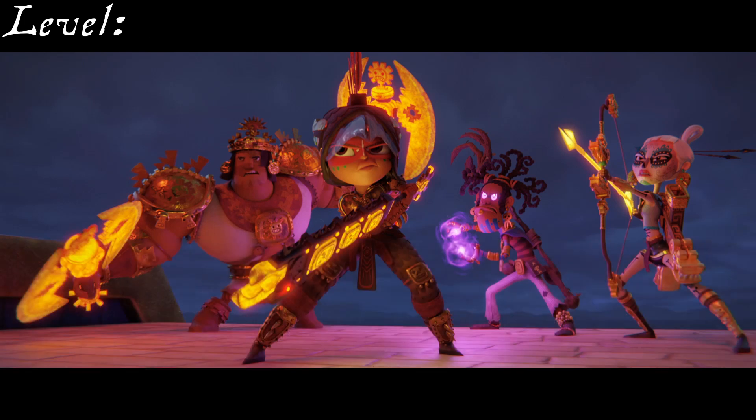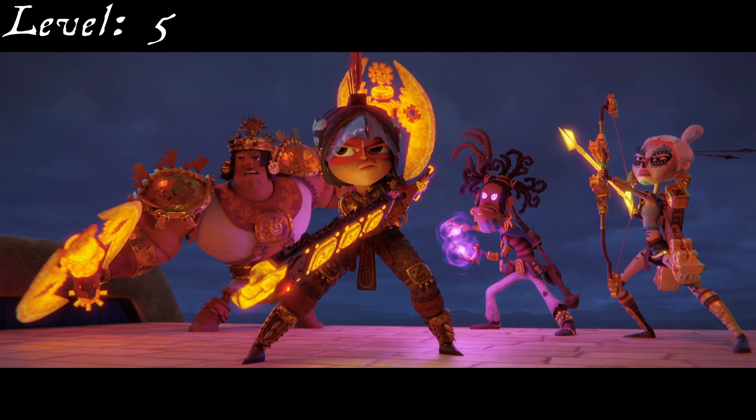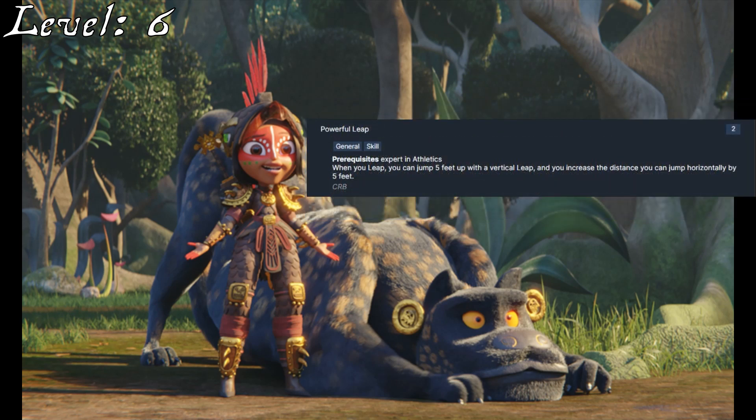The fighter doesn't have a ton of skills, so at 5th level Maya can use Natural Skill from her ancestry feats to become trained in Intimidation and Religion. As a fighter, she gains Weapon Mastery with a single weapon group and will choose Clubs, applying to her Le Mano and the other weapon I've got my eyes on. With her actual skill increase for this level, Maya increases her Acrobatics to Expert. Coming in at 6th level is Dual Handed Assault. Maya wields Eagle Claw in one or two hands at different times throughout the show, and this helps represent it, though it has middling usefulness with the Le Mano. It is nice for a small bump of damage at the very least, so I think it's worth hanging on to.